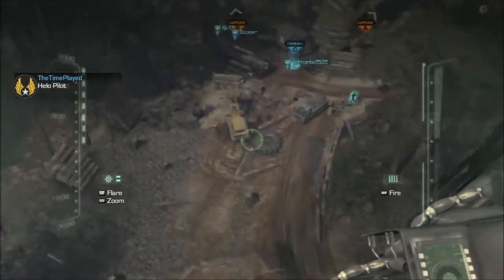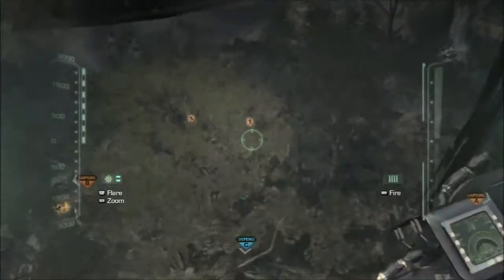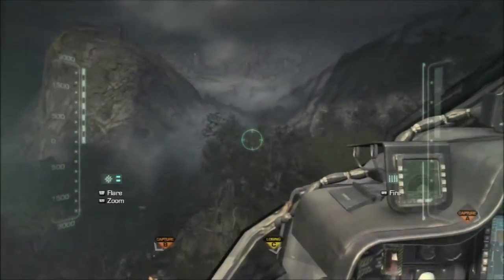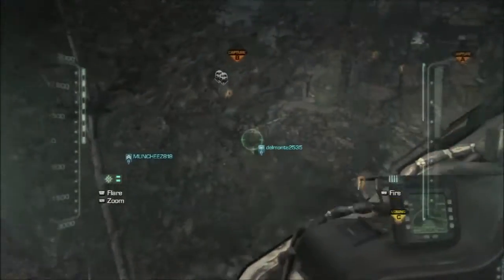You're pretty much flying an attack chopper. You have complete control and you have to know when to detonate. You have 60 seconds to completely demolish the other team, because after that 60 seconds is up, so is your helicopter. It is a little bit hard to control.